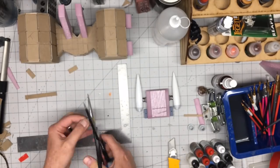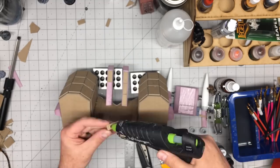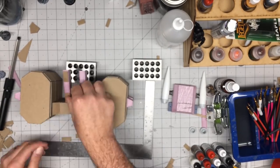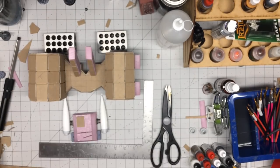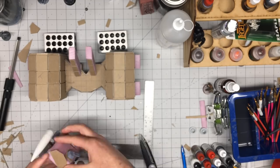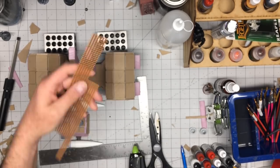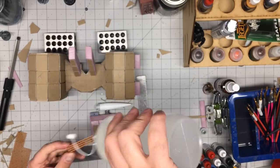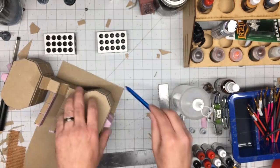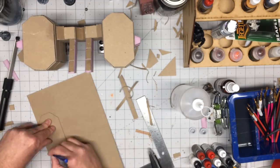Before painting, there are some more details to add. I went back with chipboard and started gluing it wherever I felt it would look good — panels glued onto the struts, onto the front and back of the containers, and onto the actual spaceship along with some little 3D-printed cannons that I print for another game called Gaslands, but it seemed appropriate to put one on the ship.